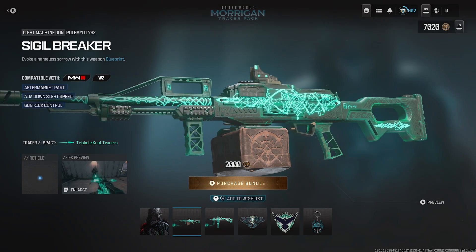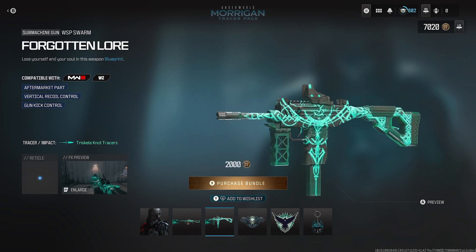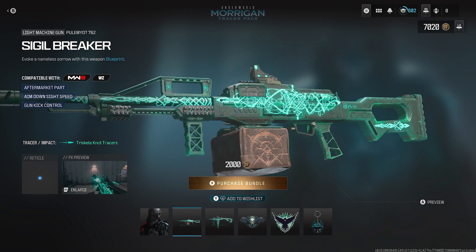I think the blueprint skins look pretty cool. Rocking the cyan, very highlight color here, very bright color. And of course black, so both color combination — nice. The Sigil Breaker LMG blueprint for the Polem Yacht 762 LMG — nice, not bad.